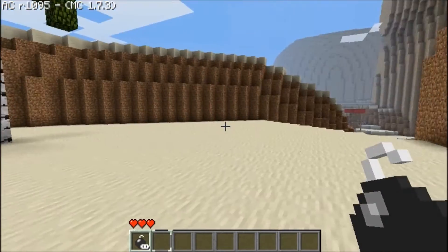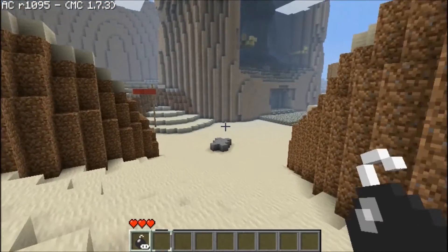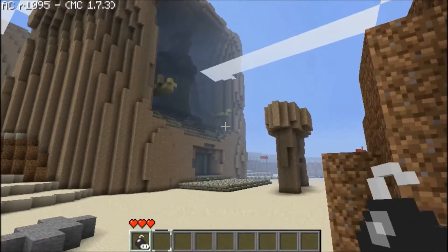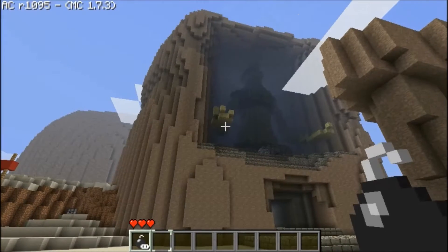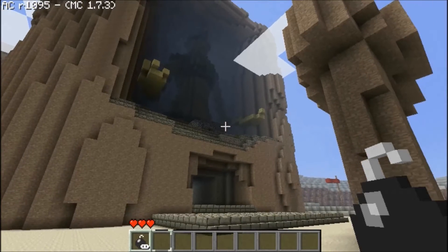There are quite a few around here — there's one at the top of one of these kind of rock formation things. And then the main attraction, the Colossus herself: the entrance to the Spirit Temple.